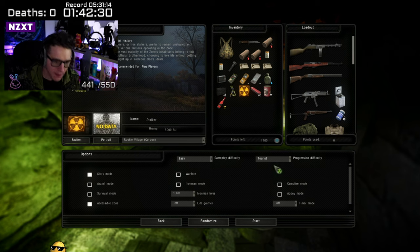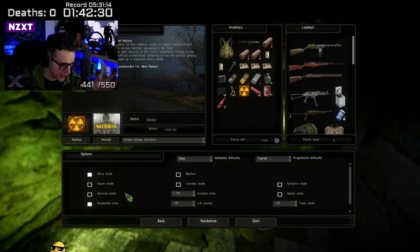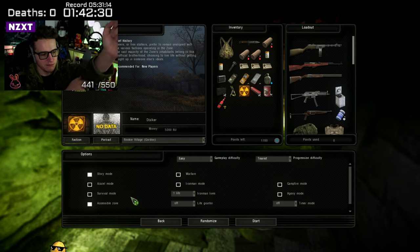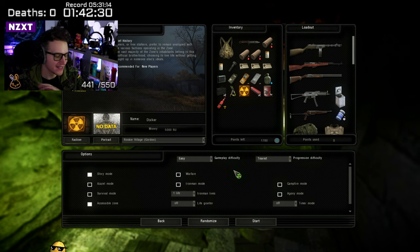We're going to play on Easy and Tourist progression difficulty. This game is not easy even on Easy — I promise you it will still kick your ass, so don't be fooled. You're still going to get your ass kicked and die a lot, but that's part of the experience. Don't worry about Agony or Survival mode — I'd recommend checking those out once you've learned how the game works. Leave Accessible Zone on so you can travel around the map more freely.